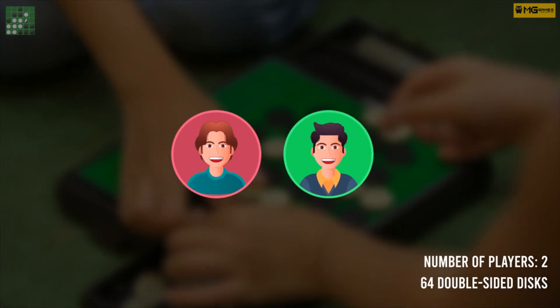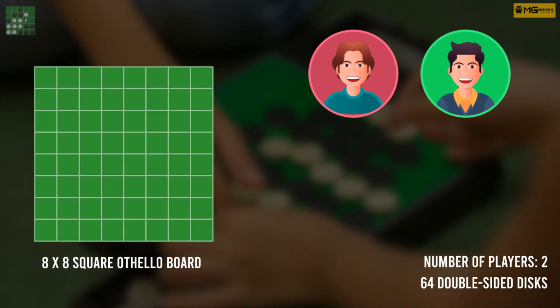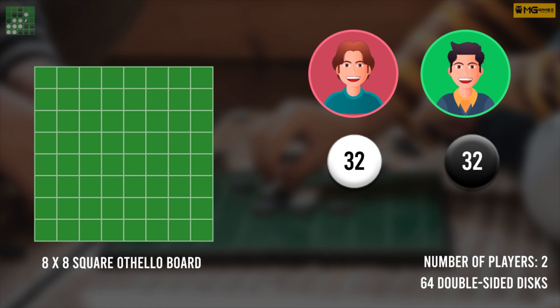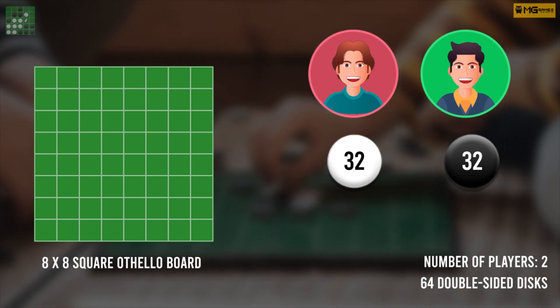Othello is a two-player game. An 8x8 square Othello board is used, along with 64 double-sided discs — black on one side, white on the other.